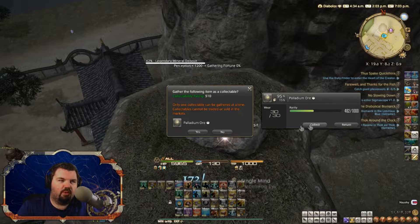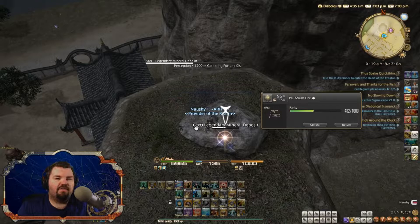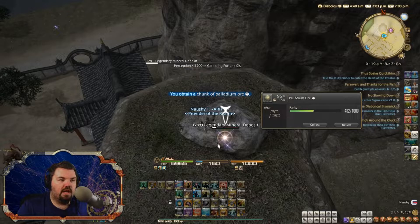If you get lucky and DiscerningEye procs both times, you get the maximum amount of collections, which is a minimum of four. And if the node has Plus to Gathering, then you gather even more. The thing about these is that literally as soon as you do it, you want to use a High Cordial.